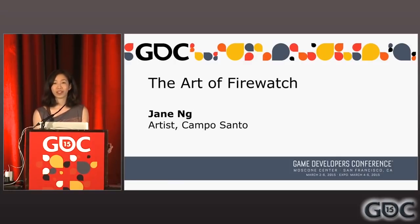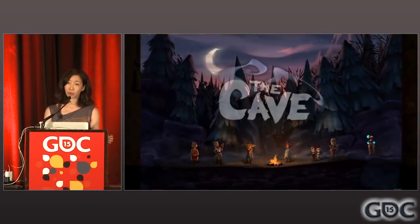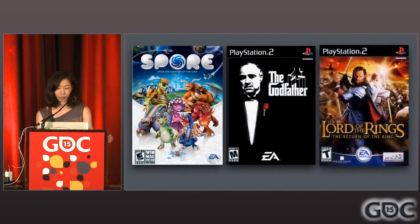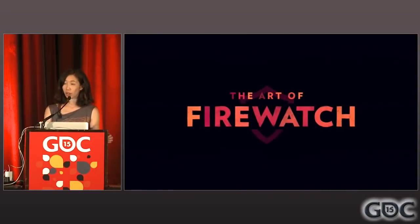My name is Jane Ng, and I'm an artist at Campo Santo. I've been doing environment art for games professionally for over 12 years. Before I joined Campo Santo, I was at Double Fine Productions for six years. Most recently, I was the lead artist on The Cave. Before Double Fine, I was part of much larger teams at EA — a senior artist on Spore, and in the PS2 era, lead world artist on Godfather. I am now working on Firewatch, due out later this year, and this is a behind-the-scenes look at how we are translating a very graphic 2D art style into a 3D world that you can explore in first person.